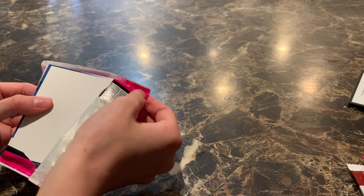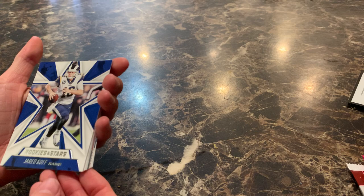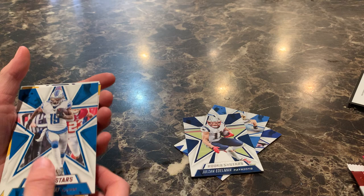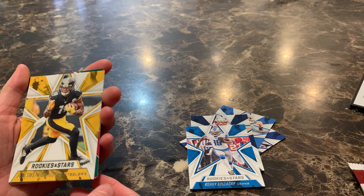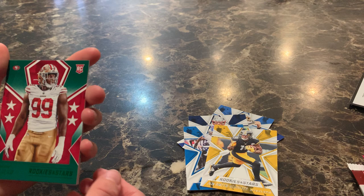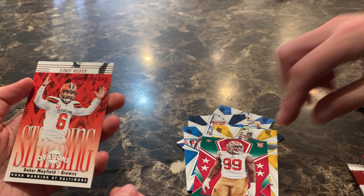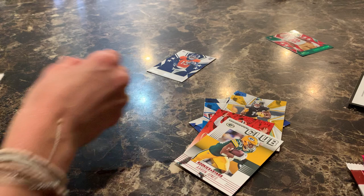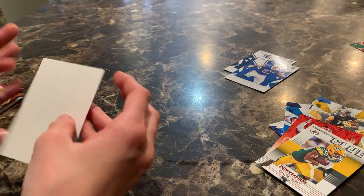Let's get the trash out of the way. We have a Jared Goff, Joey Bosa — solid — Julian Edelman. Who's this? Kenny Galladay, good player. So the rookie stars — this one is JuJu Smith-Schuster. Javon Kinlaw, I believe. Baker Mayfield, Aaron Jones. KJ Hammond rookie card — so yeah, might be something here eventually.